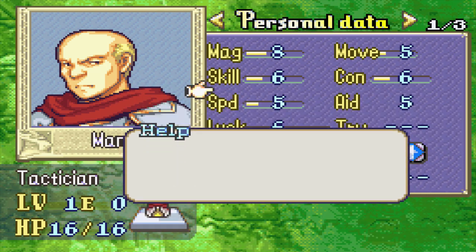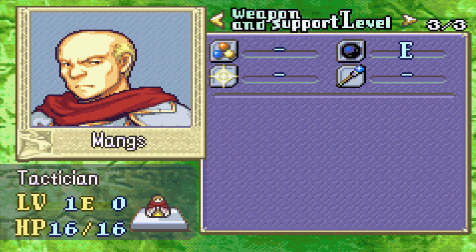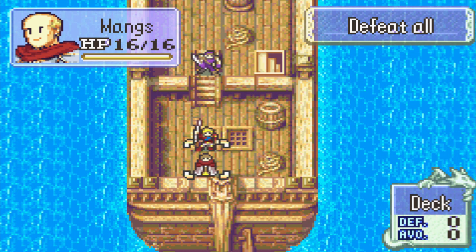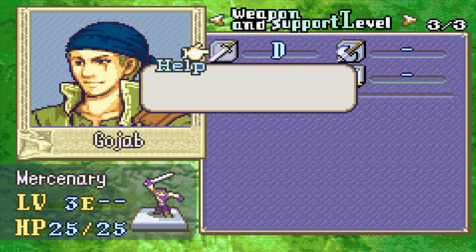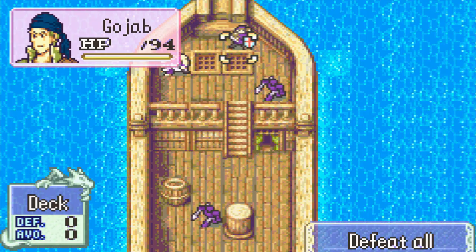I think maybe what that selection changes are some growth rates. The tactician in this game is a dark mage, and don't expect him to act anything like me by the way — he's very much acting like Robin or Chris, but hey, that's to be expected from an avatar. The boss is called Gojab, the disgruntled sailor who calls himself The Grand.